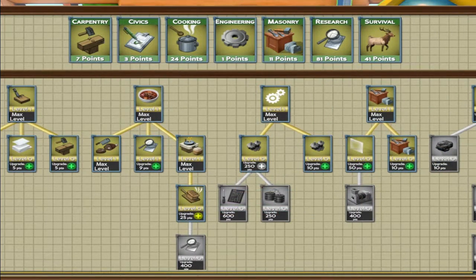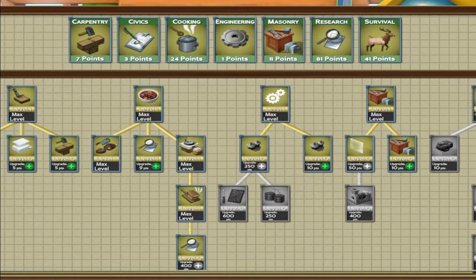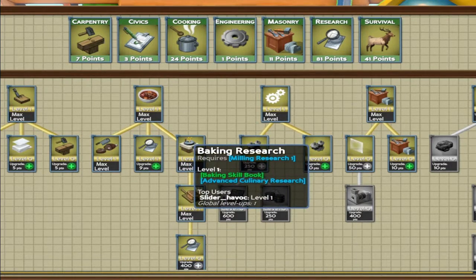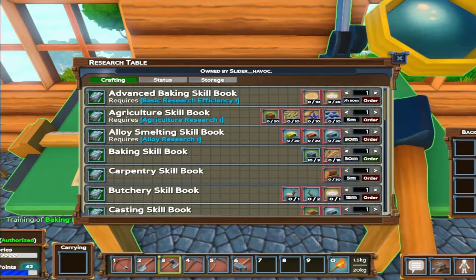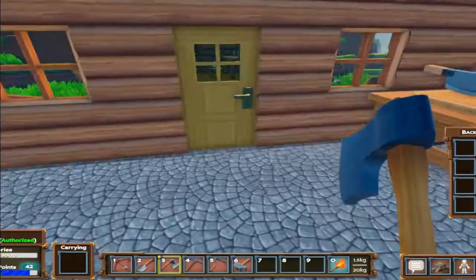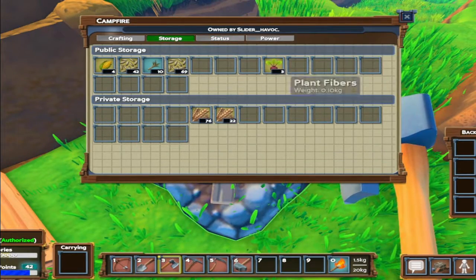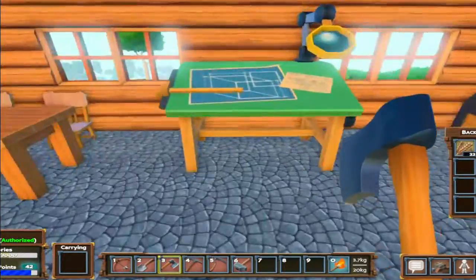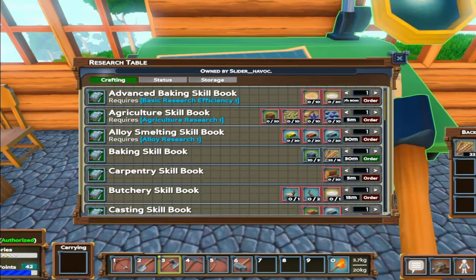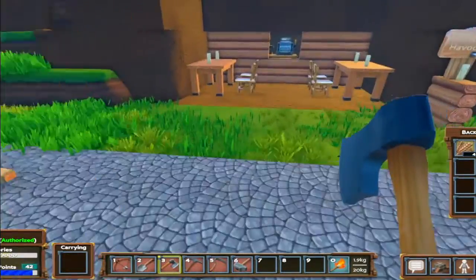25 points for baking research — let's do this! I've now unlocked advanced culinary research, which is 400 points away — that's not happening anytime soon. Let's get that baking book started. I already have 10 stone and I just need 18 wheat, which I have plenty of. I've got 22 and 76 wheat in storage, so let's make this happen. Baking skill book ordered — 30 minutes.